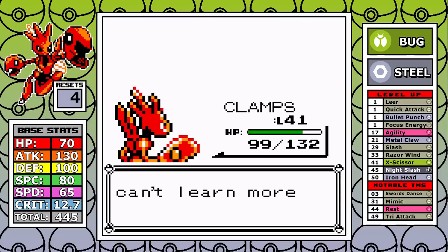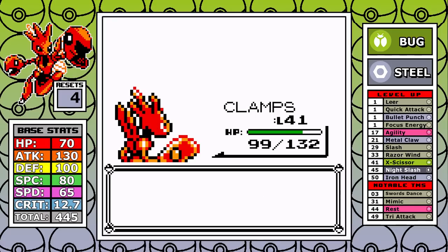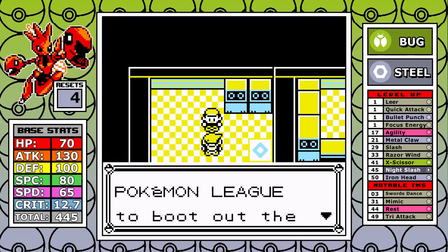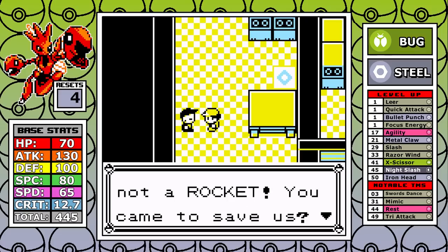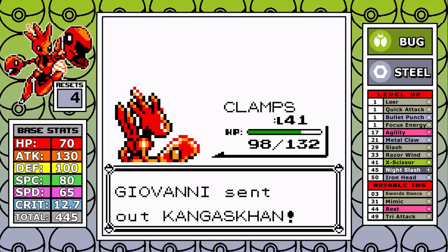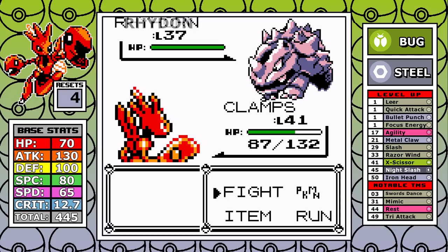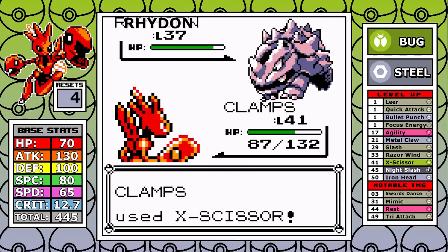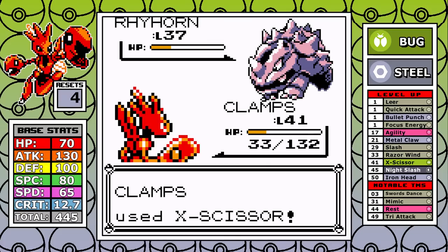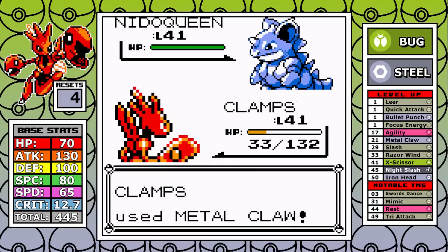Growlithe is also a type that resists both X-Scissor and Iron Head, but Tri Attack handles it. Alakazam gets demolished since I double resist Psychic. Venusaur is almost tailor-made to be demolished by Scizor — it's a clean sweep, and that feels great. We also get access to X-Scissor, the 80 base power STAB bug move, which is exceptional and something you really don't see in base generation one games.